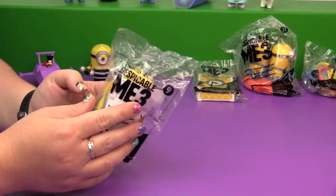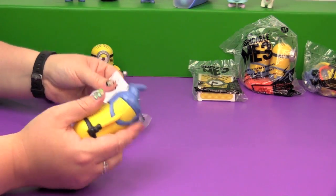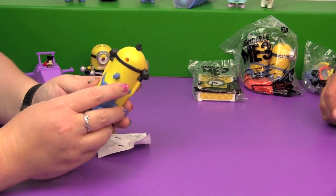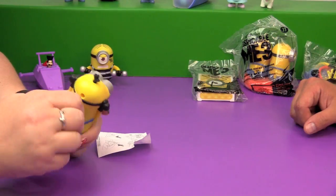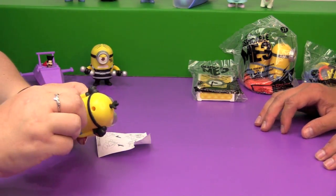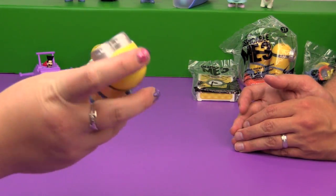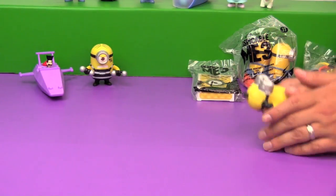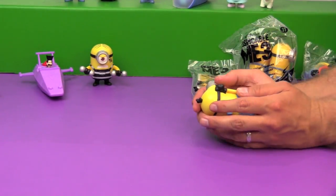Toy number nine — Pass the Minion. Is this like a hot potato? It's a Minion mug shot. You pass him back and forth, you have a little timer, and when he shakes you lose. Alright — Bin versus John! You push his little hair down and then you pass it back and forth. He stopped in mid-air — there we go! That's funny.